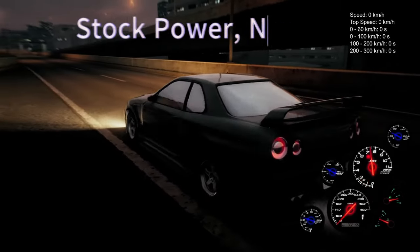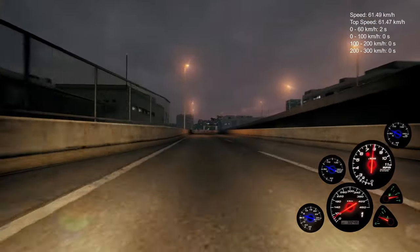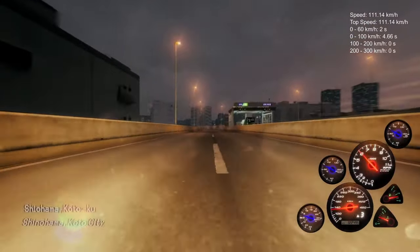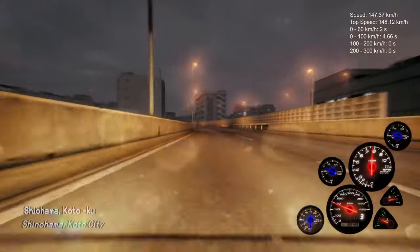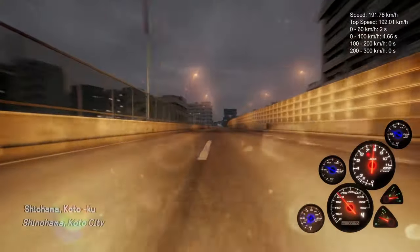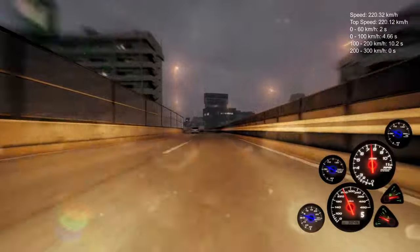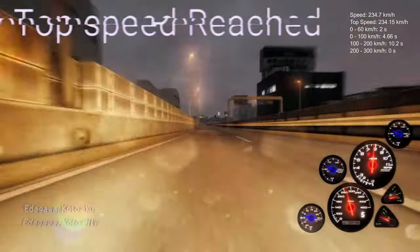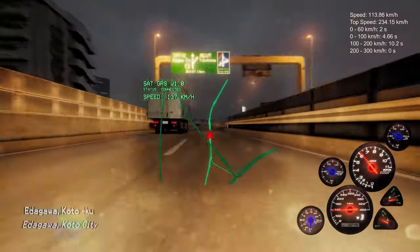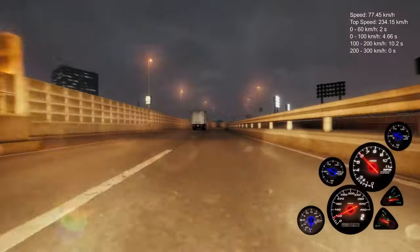This is a run with no tuning — stock power. At the top right is the F1 menu made by one of our modders that shows you the true stats, as the in-game stats do lie a little bit. We'll be able to see the 0 to 60, the 0 to 100, and all the way to 275 kilometers. It tops out right around here. Now it's time to do a little tuning and you'll notice the difference immediately.